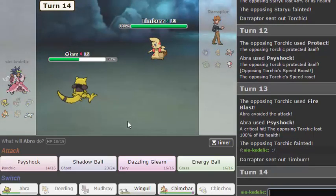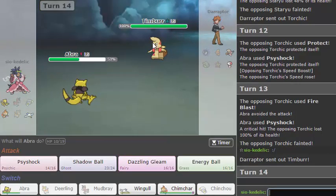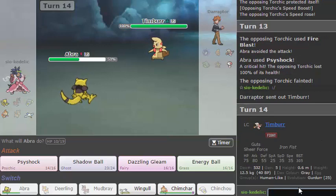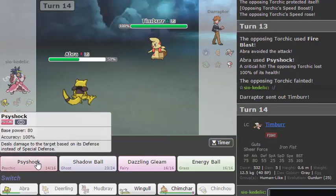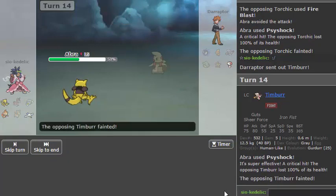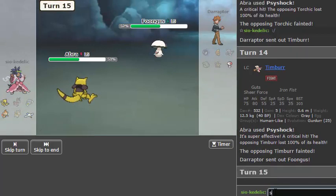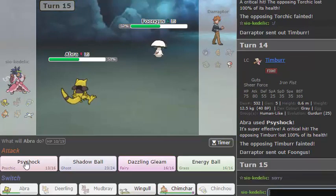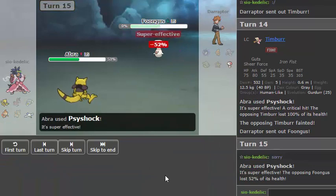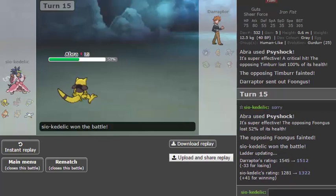I think he is able to kill with Mach Punch from here — I only have eight Defense and I'm pretty sure Timburr's pretty strong. Last I checked — yeah, maybe you can take this. Oh, you weren't Mach Punch anyway. This game, Abra just kind of wanted to seal it apparently. I'll say sorry — I normally don't say sorry for a game, but with those many crits and all of them mattering, that kind of sucked. It was a good game until then.